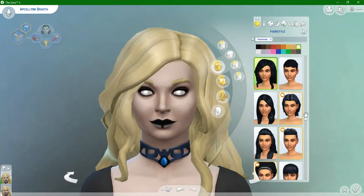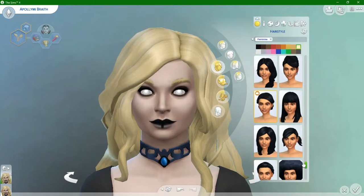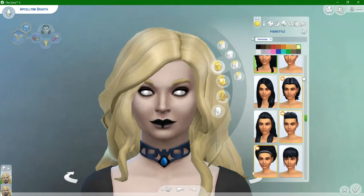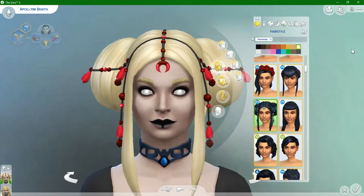Let's make her hair scarier looking. Oh, what about that - there you go! When she's in a very dark mood, this is what her hair will look like. Hey, that works - that works really well actually. Okay, so that will be her dark form. And then this is her normal form.